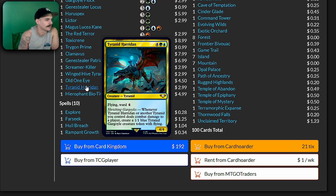Tyranid Harridan — flying, ward 4. Whenever Tyranid Harridan or another Tyranid you control deals combat damage to a player, create a 1/1 blue Tyranid Gargoyle creature token with flying. This is a bomb in the deck — such a good card. This is exactly what we were talking about.